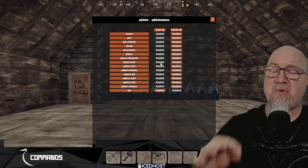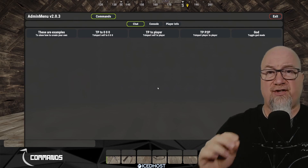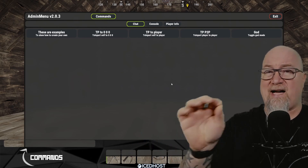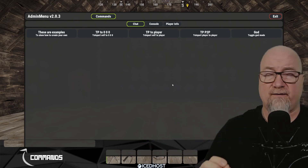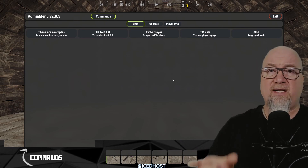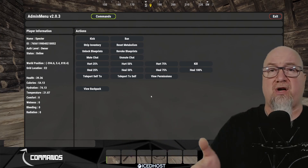Just as an example, let me show you what the GUI looks like if you only grant the dot.use permission — and by the way this is my first live view of it running on my server and I'm already in love. With just dot.use, this specific group gets access to console commands, chat commands, and player information. Let's go into player information, click on myself, and this is the player information that's brought up.